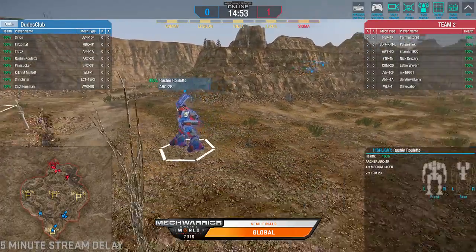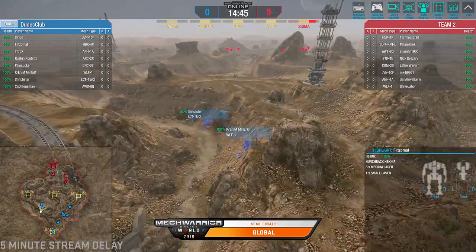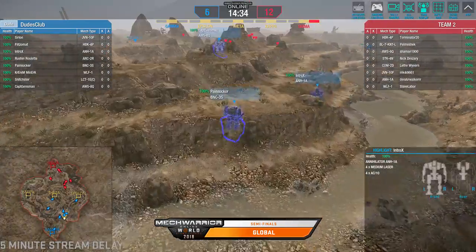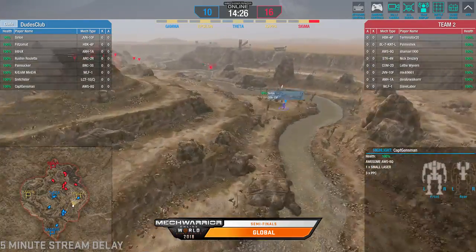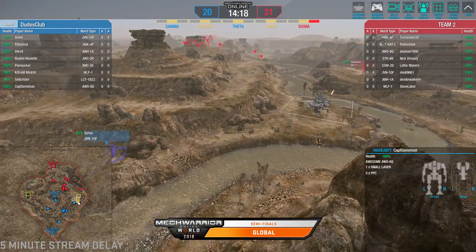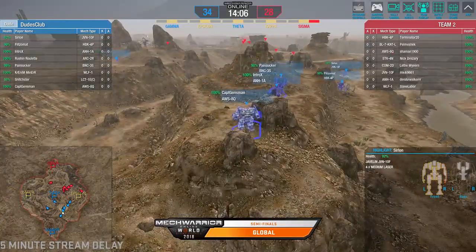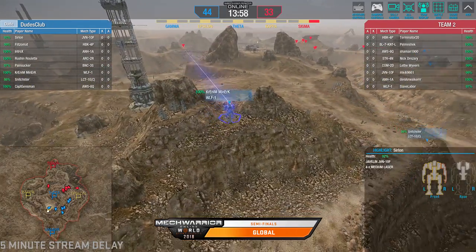We are underway. We do have an Archer on the field for Dudes Club bringing those LRMs — right back to LRMs. The Phoenix Hawk is traded off. Maybe they thought RJF would expect the Phoenix Hawk, so they decided to bring the rain. The Annihilator has AC-10s — slow Annihilator. They do have an LRM boat on the field but still plenty of pinpoint for trading. PPCs will be a little less effective at range. Dudes Club tries to go to Epsilon but takes a bunch of damage with the Javelin — maybe not quite the engagement they wanted with RJF coming down the left side towards Epsilon. Only able to get the two caps. Serlon down to 92%.